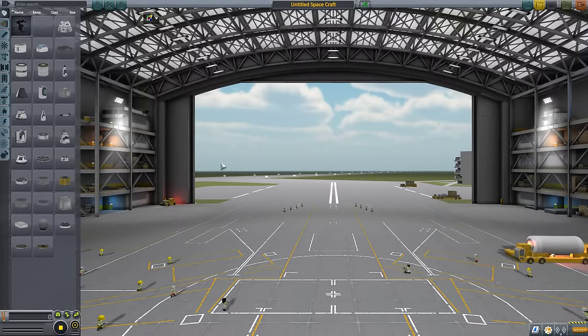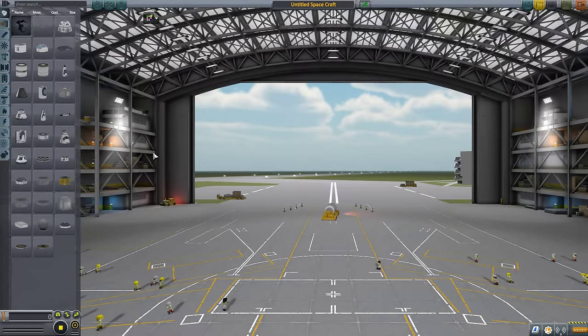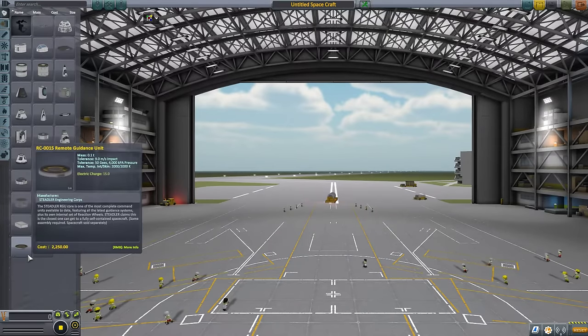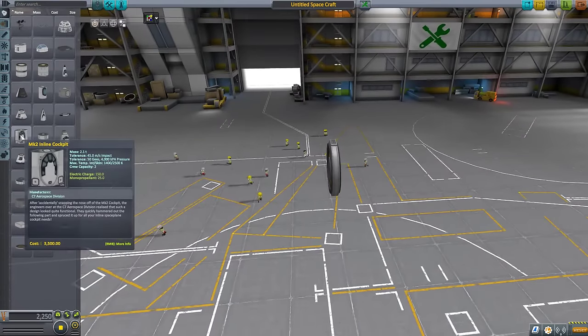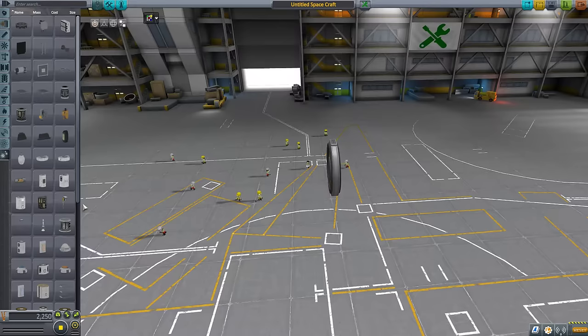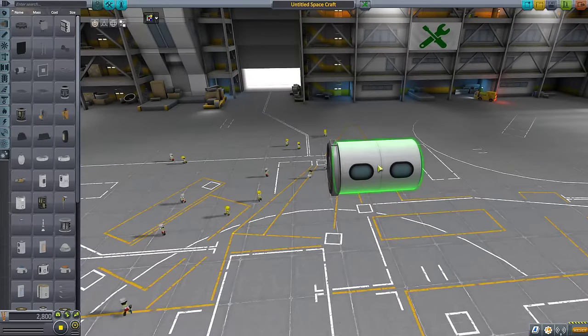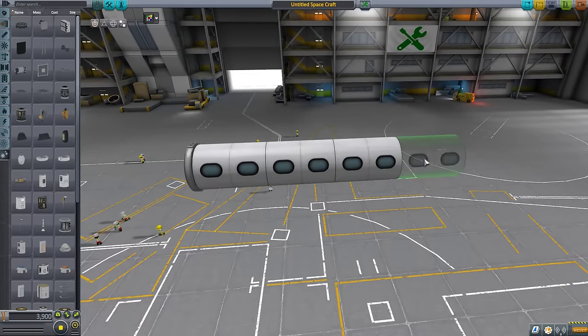Alright, welcome to KSP. I haven't done this for a very, very long time, but we're gonna get started and do something up here. We're gonna make an airplane. It's not gonna be your standard traditional airplane — it's gonna be a jet of some sort. It'll carry many passengers.